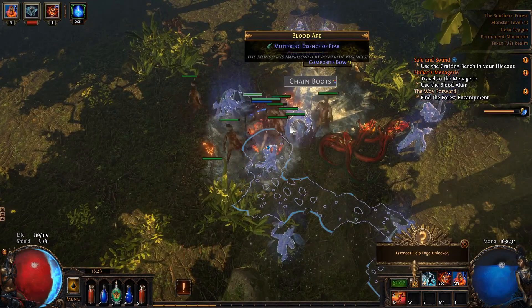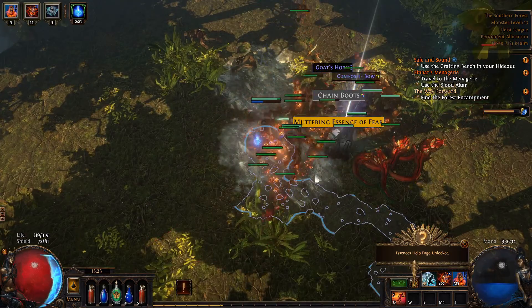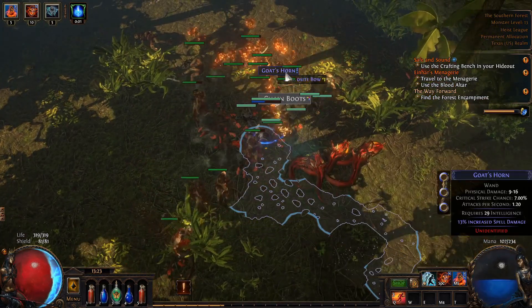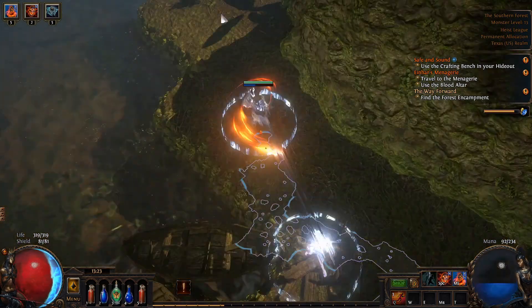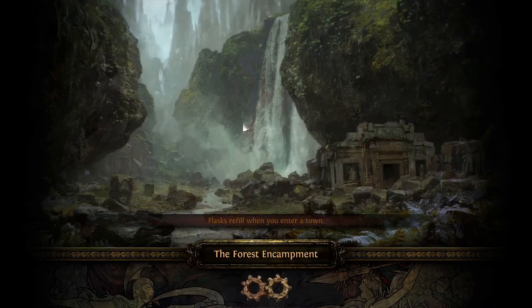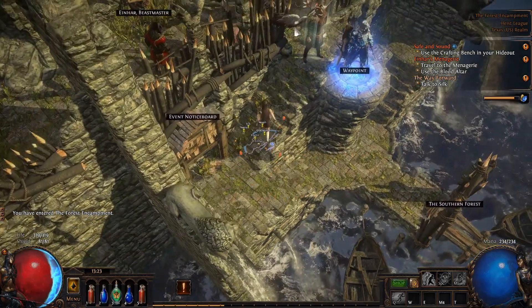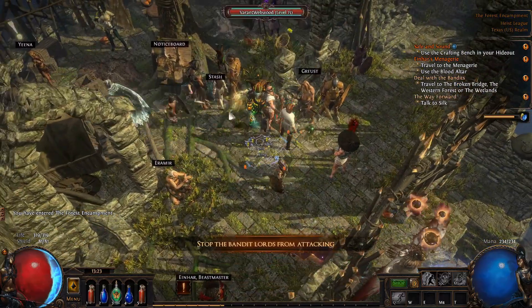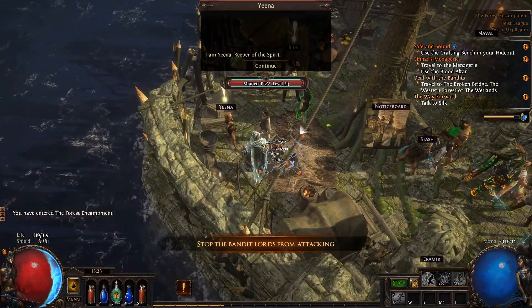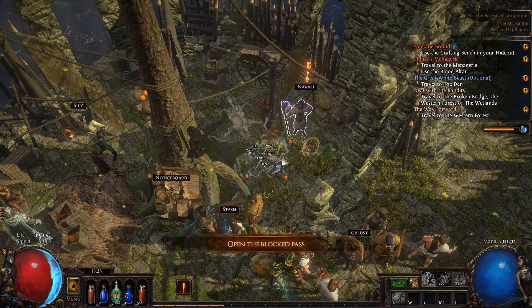These guys on the map can be good — you get essences off of them. You push it a couple of times, it'll spawn a boss monster and some minions, and you get the essence as the reward. The Forest Encampment is the Act 2 city. We might still have some side quests to take care of in Act 1, but first things first — whenever you enter a new town, talk to all the NPCs and get all the quests.